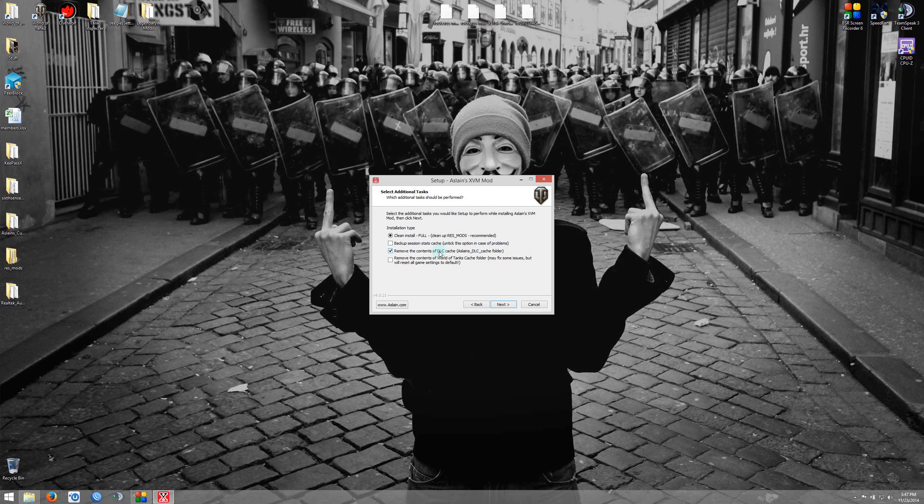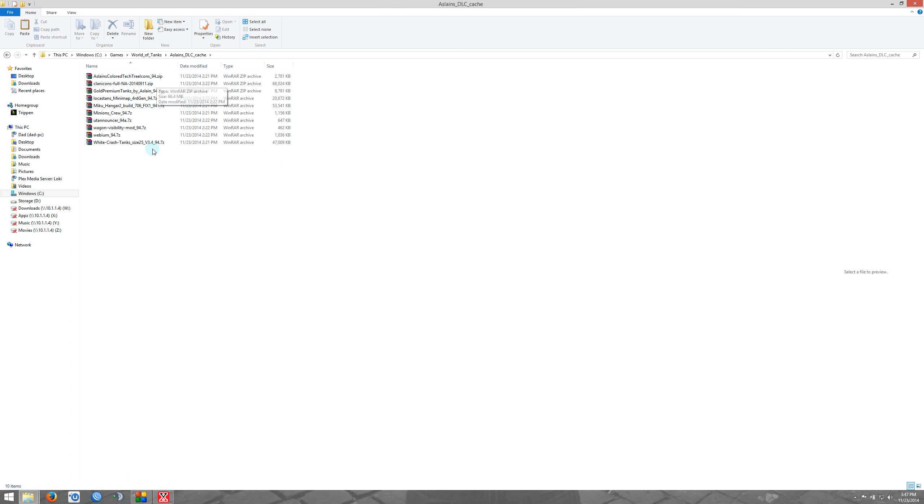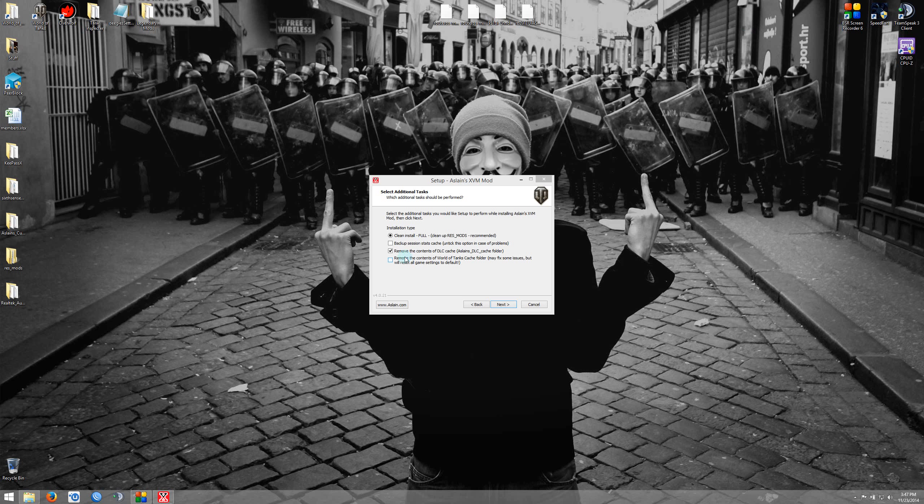The next one is Remove Contents from the Download Cache folder — that is the Aslan's Download Cache folder where he downloads all the mods he's going to be installing for you. I always clear that out so I get the most current mods available and know it's up to date. Next is Remove Contents from World of Tanks Cache folder. It may fix some issues, but as it states there, it will reset all of your game settings to default — you're going to have to redo all your key bindings, sound settings, video settings, the whole nine yards. As long as you stick with Clean Install and Remove Contents of Download Cache, you're good to go.